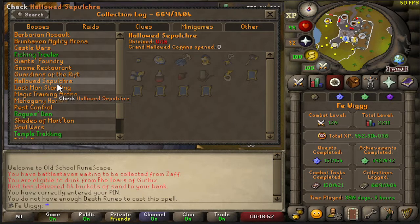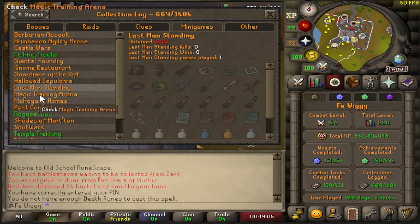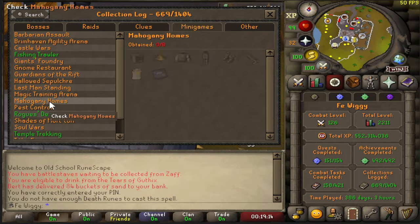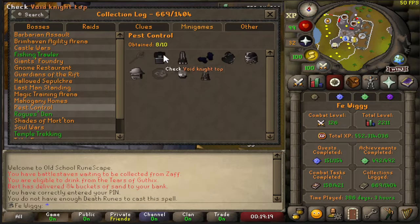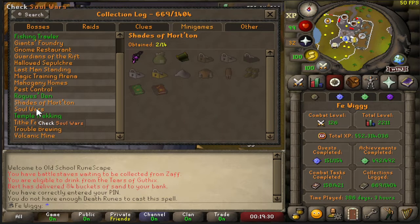Hallowed Sepulchre — zero out of 16. Last Man Standing — done it one time, zero out of 32. Magic Training Arena — one out of eleven, I got bones to peaches. Mahogany Homes — zero out of eight. Pest Control — eight out of ten, I just need the void seal and void knight mace. Rogues' Den — five out of five. Shades of Mort'ton — two out of fourteen, I got the amulet of the damned and fine cloth.